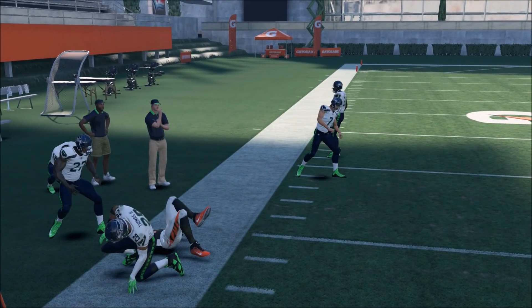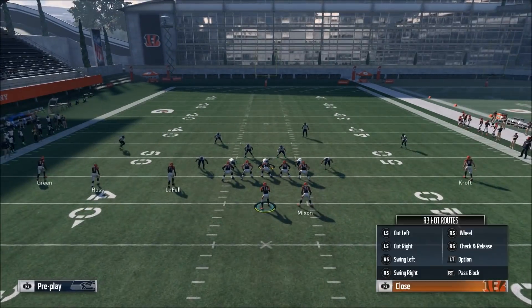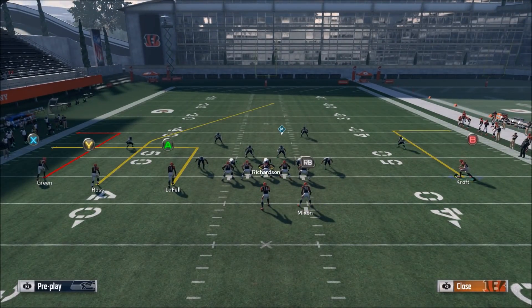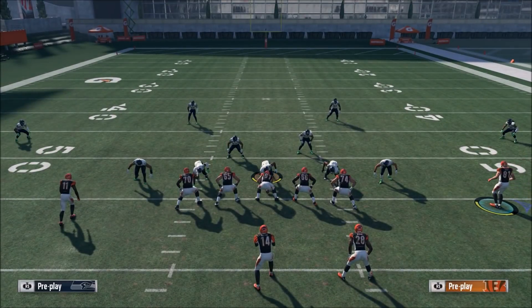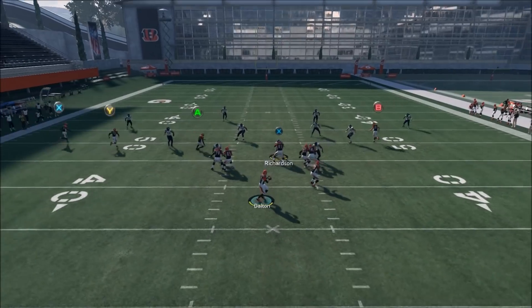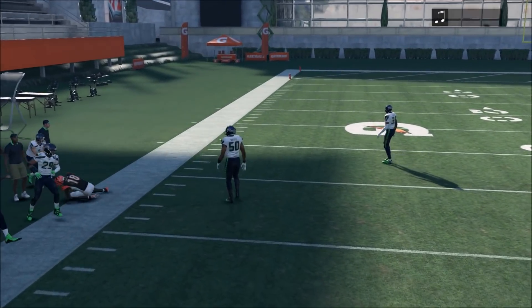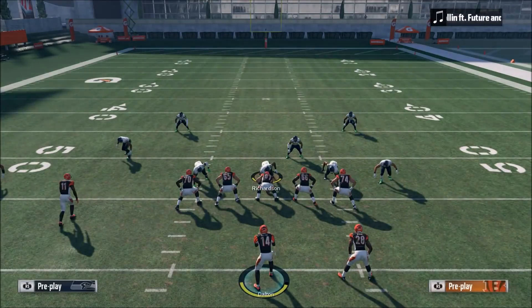I'm going to go cloud flat coverage just to show you that the cloud flats are not going to be able to get out there to stop it either, which is a huge plus because it makes it easier to read — it doesn't matter what they're in. See, that linebacker can't get out there, so whether it's cover three or cover four it's going to work the exact same way.